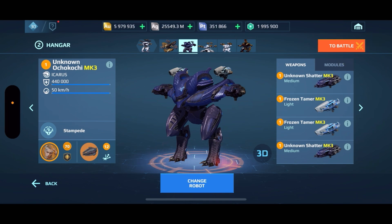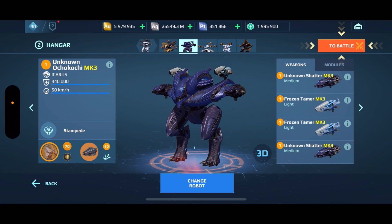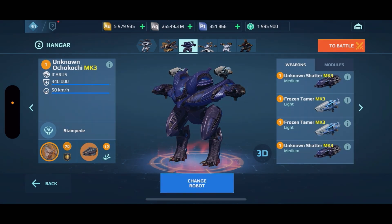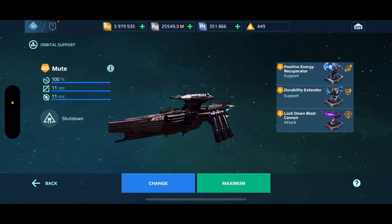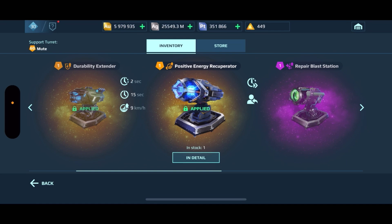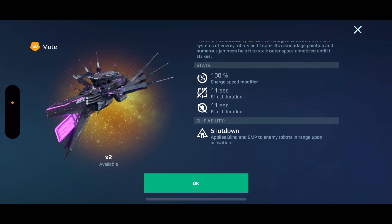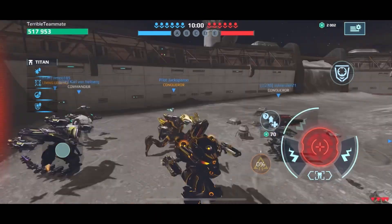The other build — I really don't like using this robot, but since it fits the theme of insta-win, this sucker is where it's at. One Nuclear Amp, two Immune Amps along with Unstable Conduit. We have the Frozen Tamer and Unknown Shatter on there. We're using the Haruku drone, and these are our pilot skills. We're using the Mute Mothership — super, super good. A lot of people use it with two Durability Extenders. I have the Positive Energy Recuperator on there for getting around quicker, but double Durability Extender is great if you want to be super tanky. We have the Lockdown Blast Cannon and the Mute Mothership with all its abilities. Without further ado, let's hop right into gameplay and see some insta-win brawling antics.